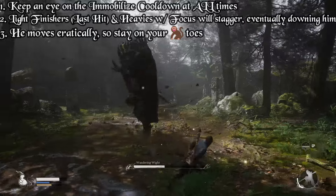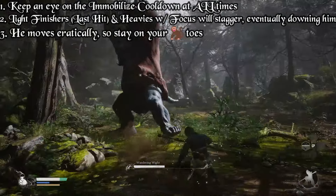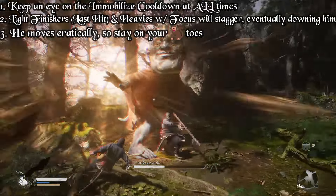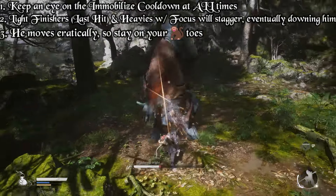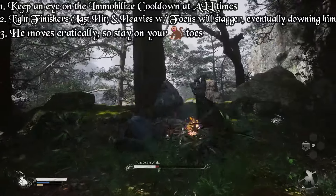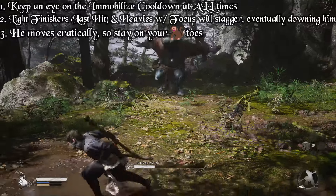There are a couple of attacks that you really need to pay attention to. One you just saw — he did two jumps in a row instead of the one I was expecting. The second is this hand wave he performs. If you can dodge towards him when he does it, he will be left open for a couple of seconds and you can just punish him without any danger.